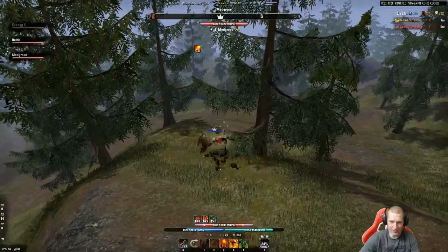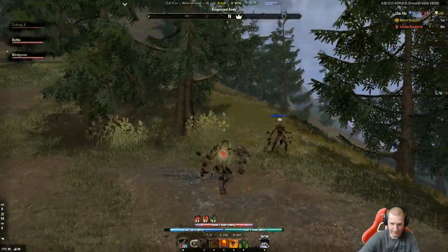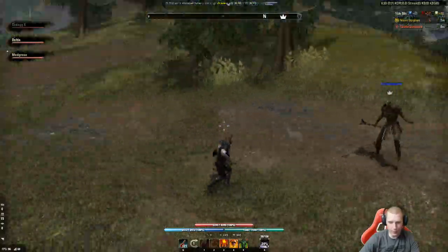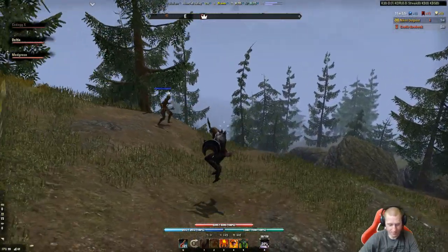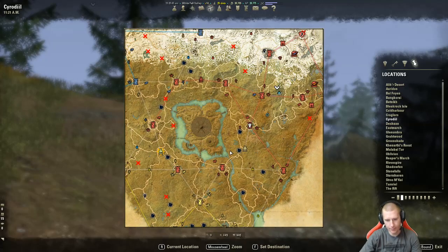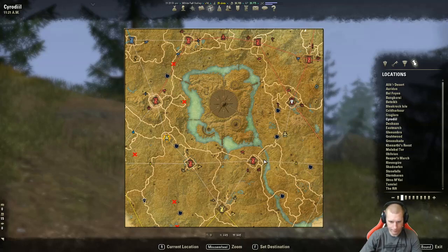That about covers it. Just get a bunch of your buddies together, don't get discouraged if you don't get them all in one day - just come back another day. There are add-ons that show you exactly where they are, though console players probably won't have that. There are a whole bunch of sky shards around the lake in the center - save those for last, and when you own all those keeps you can jump from keep to keep grabbing sky shards, which is much easier.